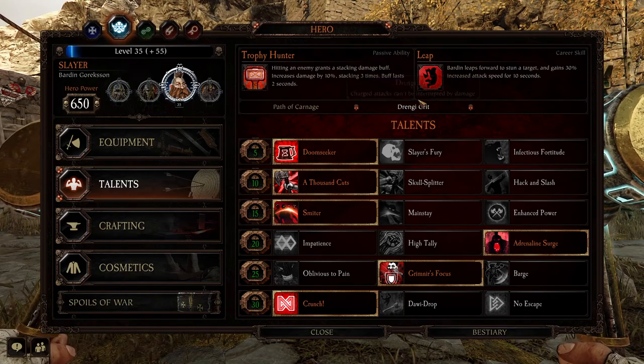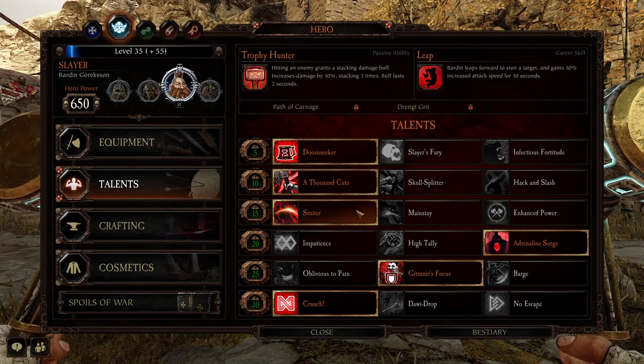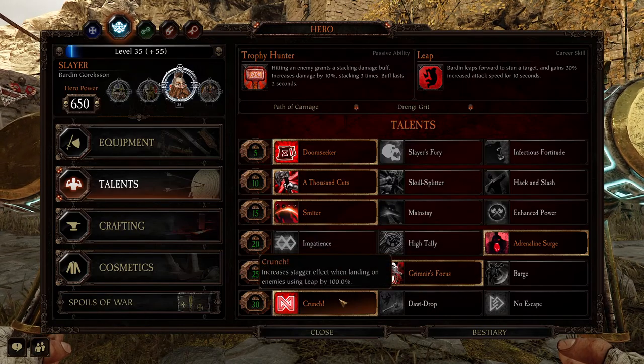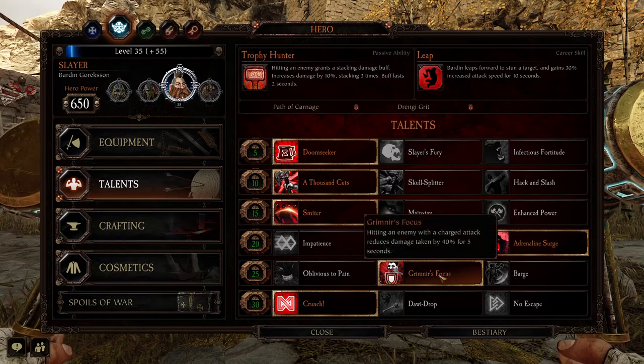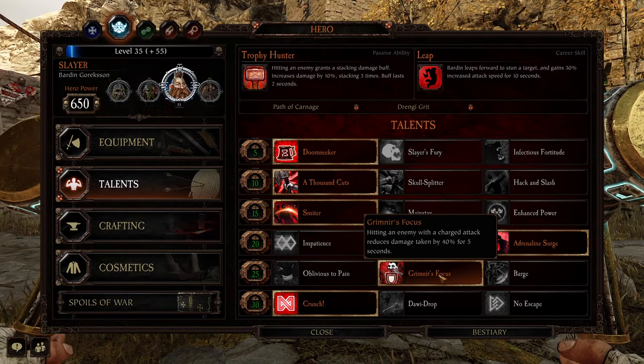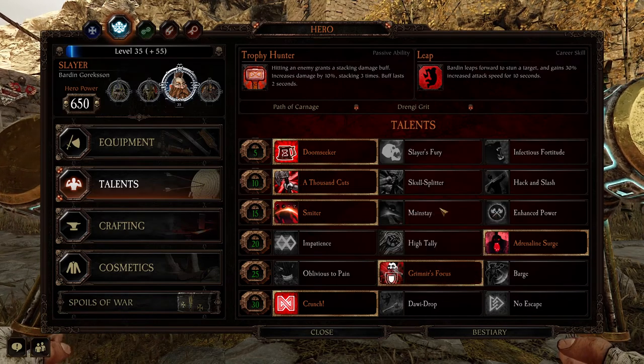His other abilities are Path of Carnage, which increases attack speed by 7.5%, and Durangi Grit, where charge attacks cannot be interrupted by damage. That's really good, especially paired with Grimnir's Focus — hitting an enemy with a charge attack reduces damage taken by 40% for five seconds.